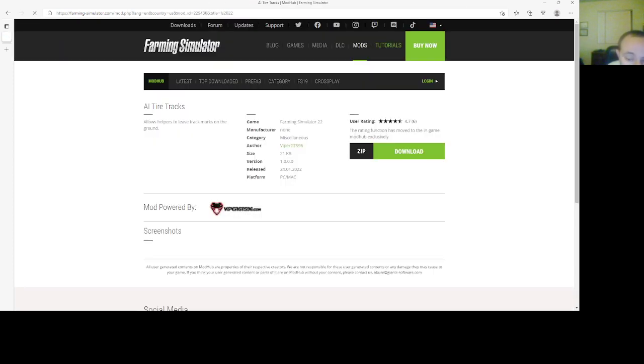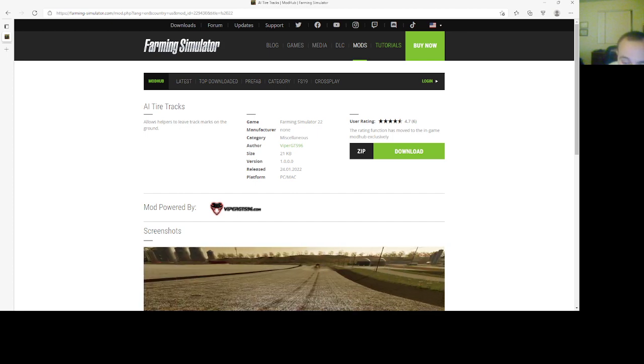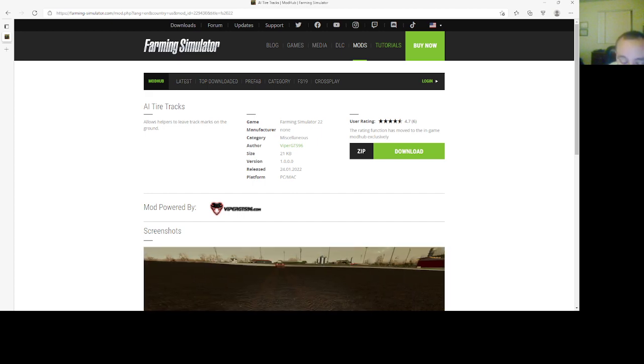Then we have AI Tire Tracks by Viper GTS 796. This allows helpers to leave check marks on the ground. Found under miscellaneous, 21 KB, version 1.0000, 2401.22, PC and Mac.